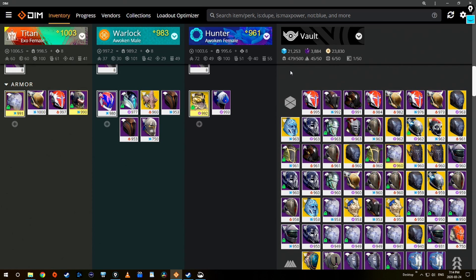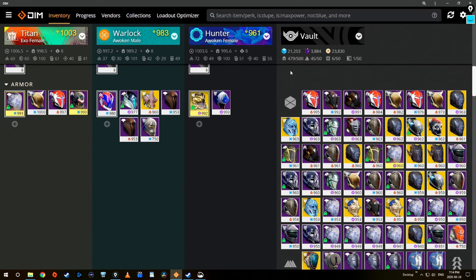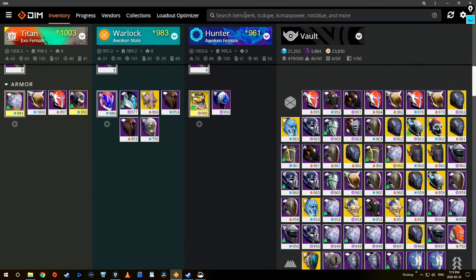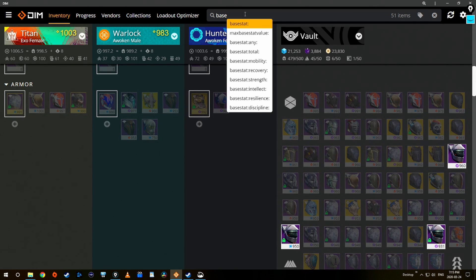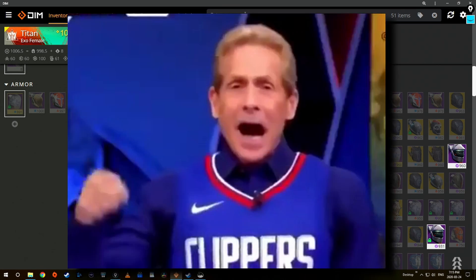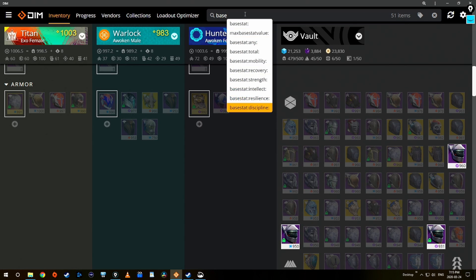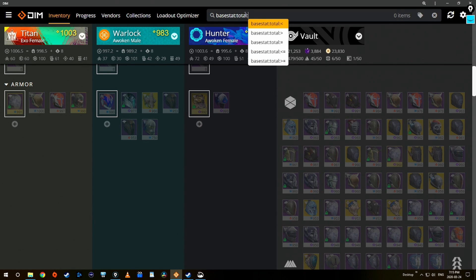I start out by using the filter bar — I want to look at base stat. Another beautiful thing about this filtering system is that once I start typing, if I forget what I'm supposed to type, I don't have to click the question mark every time. It starts telling me what I have available based on what I've typed. So I type in 'base' and it tells me all the things with base in it. What I'm looking for is base stat total — I hit Tab and it autofills. Next it asks what do you want to know: less than, greater than, equal to, etc.